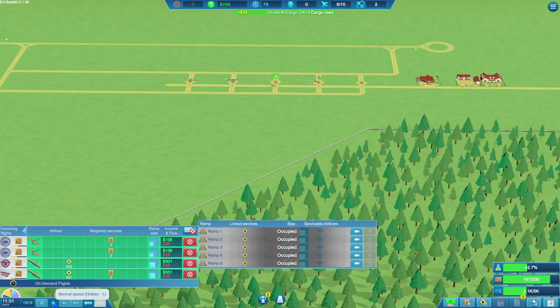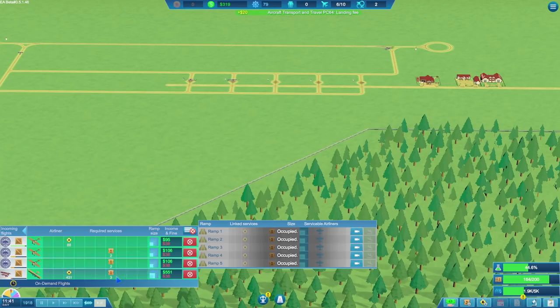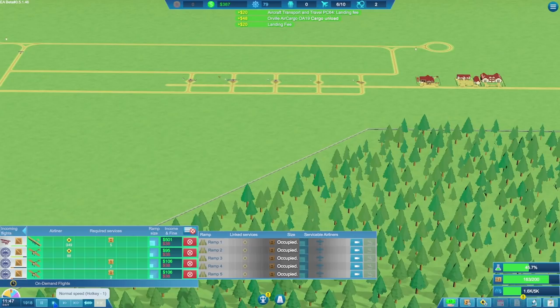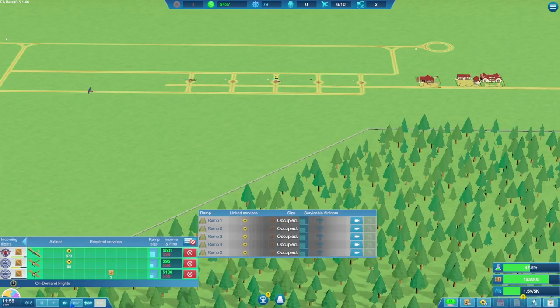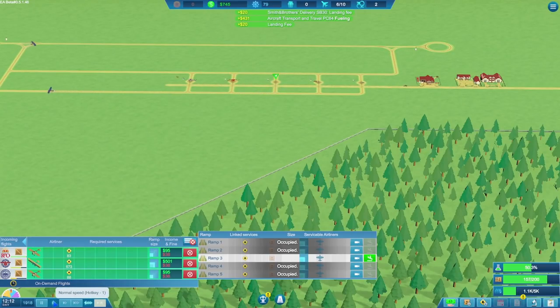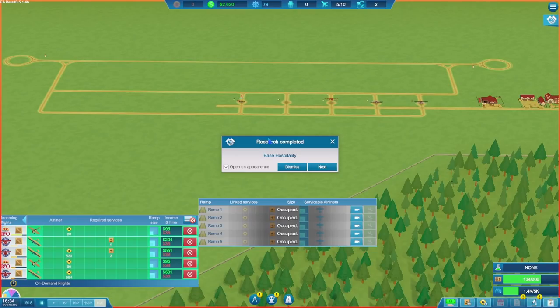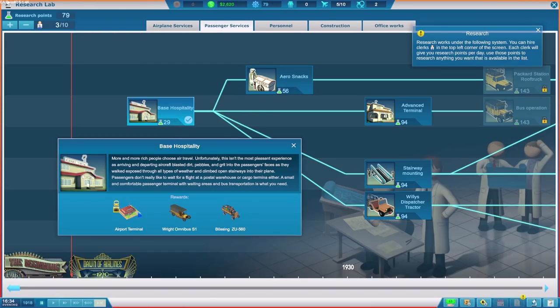Things are looking okay — we could just do with getting our money up a tiny bit quicker. It's all coming together very nicely. We've still got loads of cargo, 1.4K gallons of fuel, and we now have over $2,500. And also we have researched base hospitality, which is very exciting.